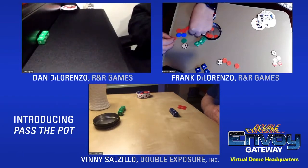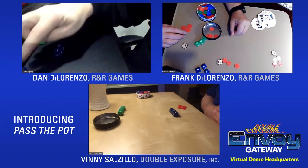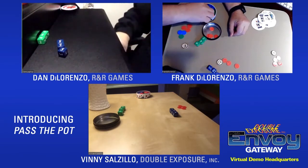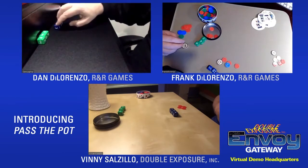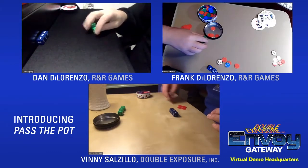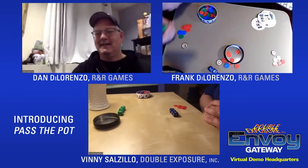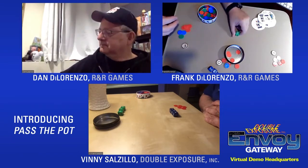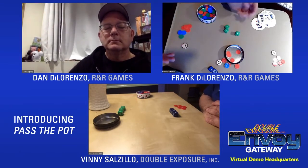Dan rolls: baby — fifteen! Three fives again. He takes three from the bank, and each other player takes one. The only thing that can beat three fives is POT. Dan tries for the O of the pot but fails. He passes to Vinny.